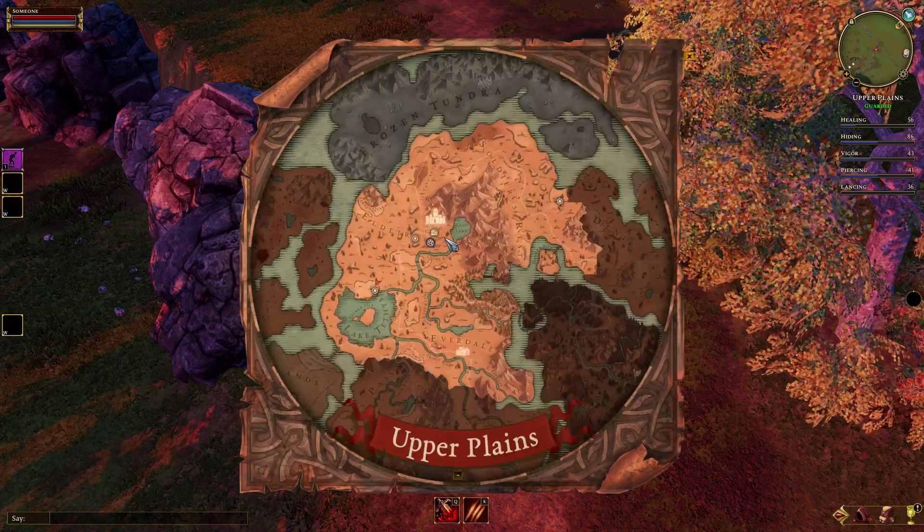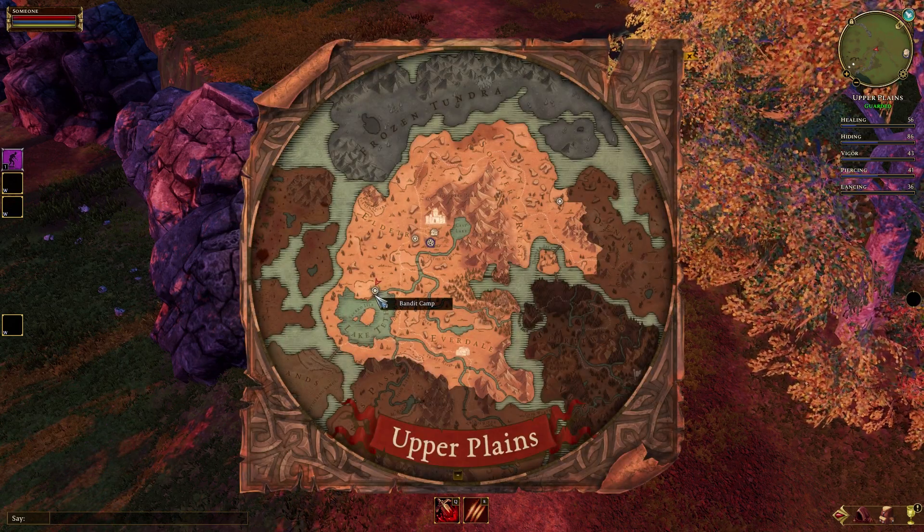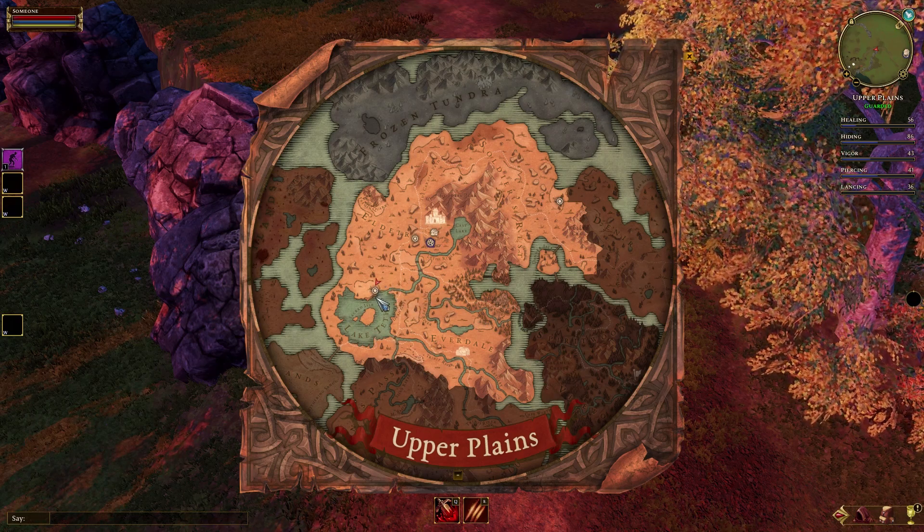The place you want to go to is southwest from Elder Village, called Bandit Camp, located here on the map.